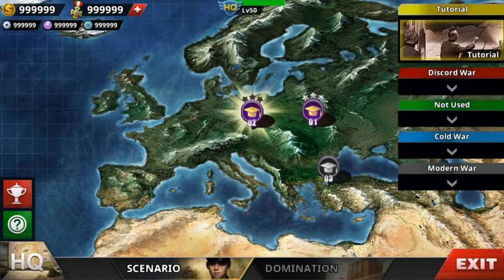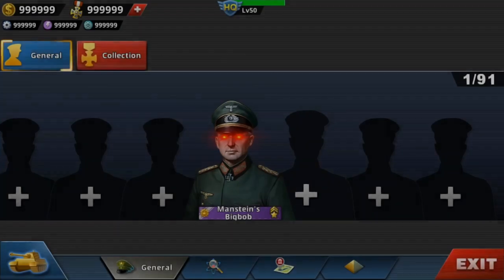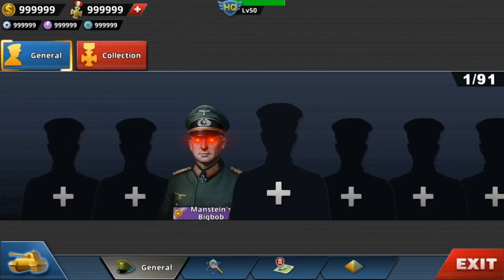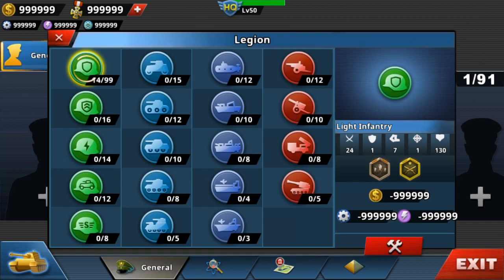So to level up, you just do the first tutorial mission, and then you get your own in the middle. Just buy Manstein's Big Bobs — that's all you have to do to get your own in the middle.